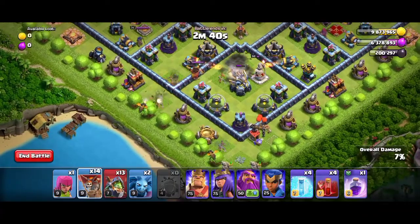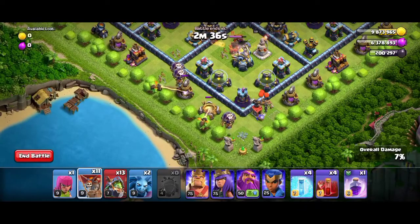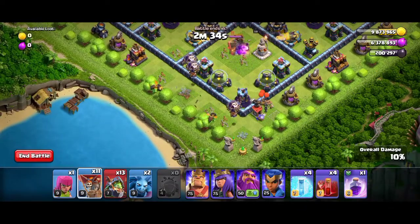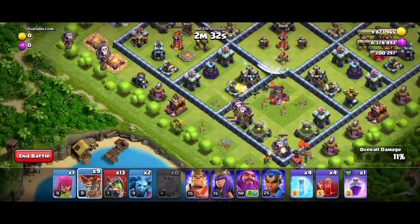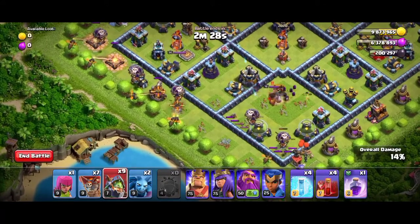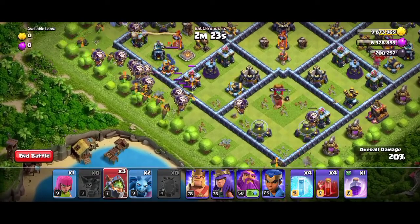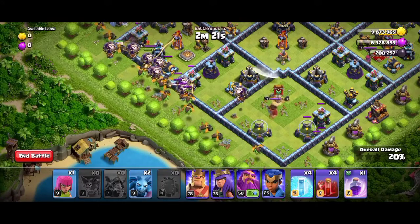Now deploy two loons and one loon on the other side. After taking out the eagle artillery, you can deploy some inferno dragons, and behind that deploy the grand warden. You have to deploy some more inferno dragons in the center.